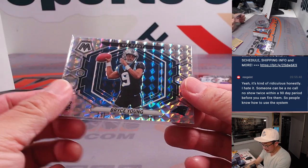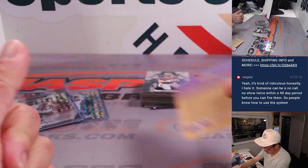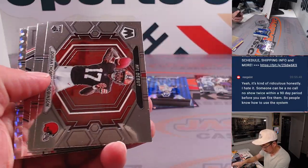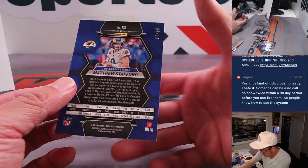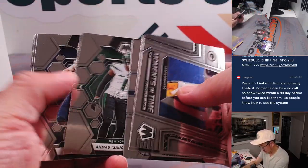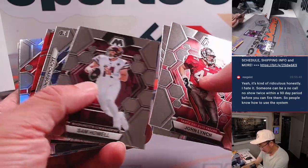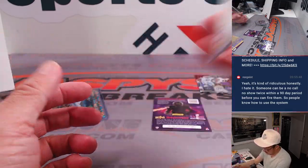Bryce Young goes to the NFC South — Chris Butler. Austin Ekeler. We got blue Matthew Stafford, 63 out of 99 for the Rams — Omar in the NFC West. See if you can find any more low-numbered parallels — maybe not. There's Jamar Chase Red, and a Kenny Piggott splash.